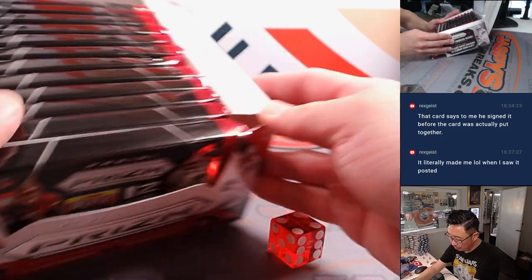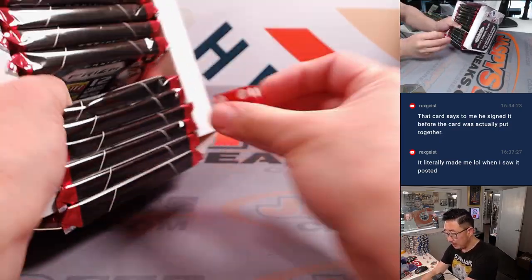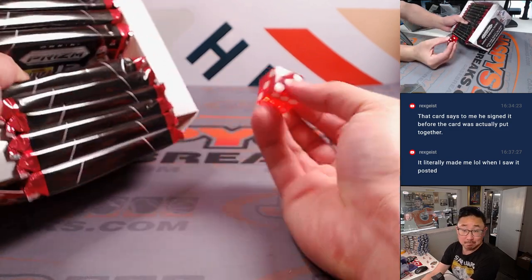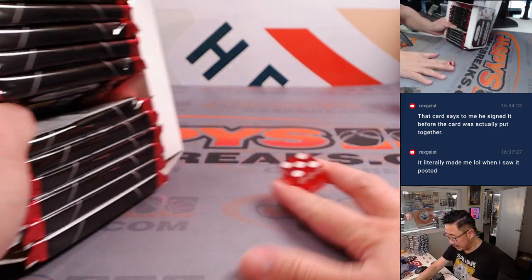Then we'll do one through six on the dice roll — simple as that, it's as random as it's going to get. And it's going to be five. So one, two, three, four, and five.